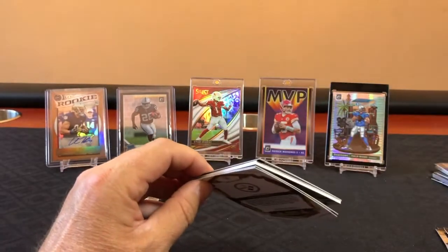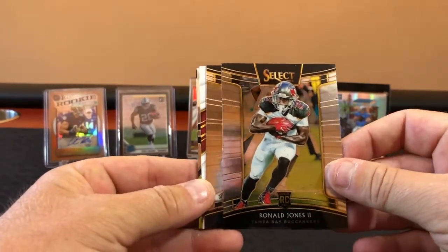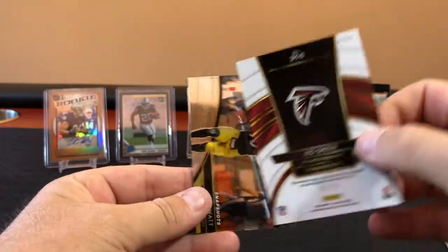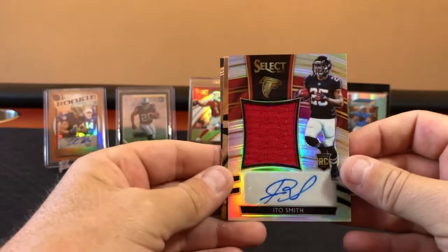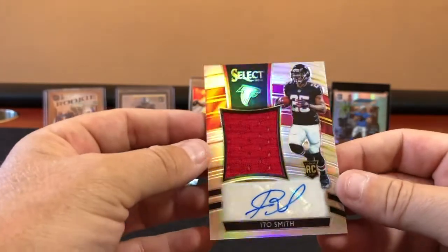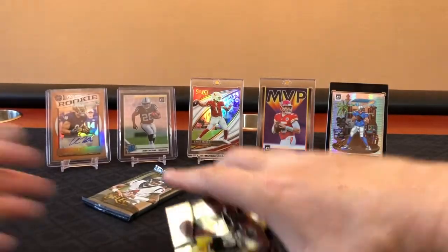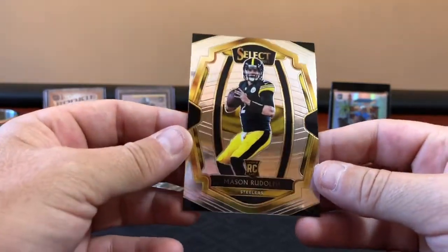Come on Lamar Jackson, we need a special numbered one. Where's old Baker, he ain't made an appearance yet either. Ronald Jones rookie, Antonio Brown. Oh there you go — is that an Ito Smith? That is an Ito Smith — autograph RPA! I don't know who Ito Smith is. I'm pretty sure he's a running back for the Falcons. We'll take it — it's numbered out of 75. We got another snapshot TJ Watt insert and a Mason Rudolph rookie.